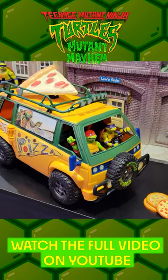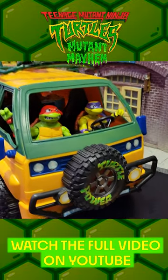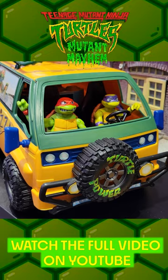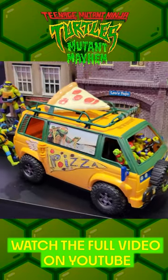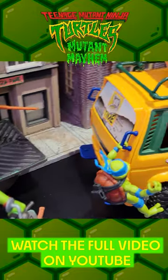So you've got a new turtle van. Yep, this is the pizza fire van that has room for obviously all four turtles, even room for Splinter. You see Donatello as well as Raphael driving the van, and then you have Leo on the back there. And the back opens as well so you can store other figures inside too.